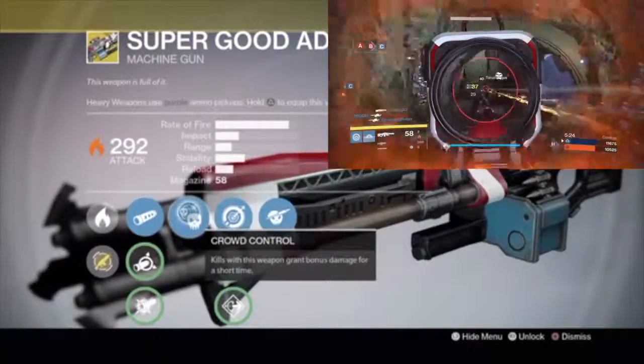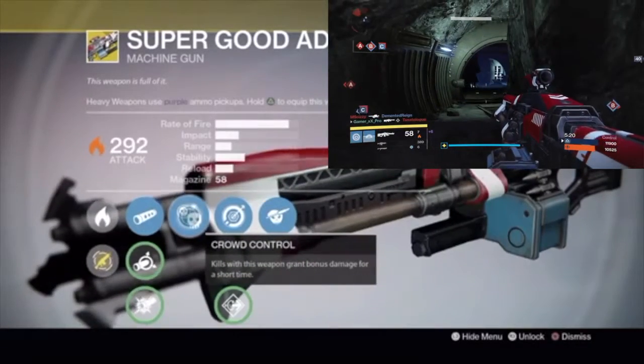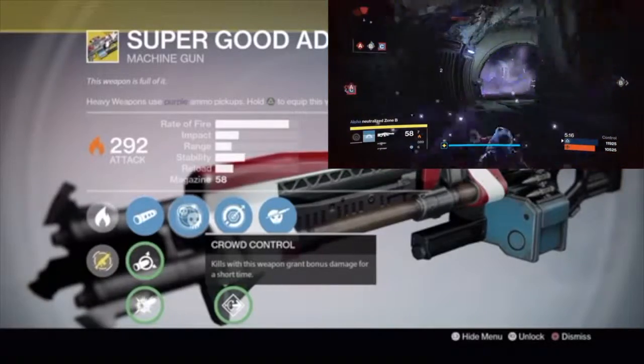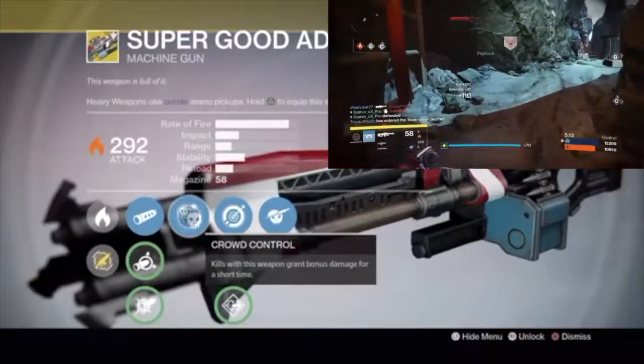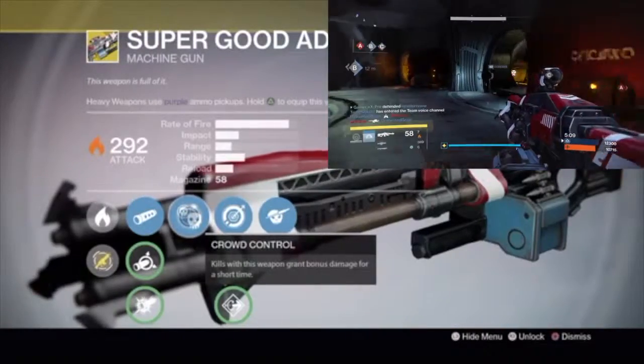Next we have Crowd Control — kills with this weapon grant bonus damage for a short time, which is really useful in PvE. In PvP it's really unlikely you're going to find two or more people next to each other that you can kill at the same time while both of them are shooting at you.